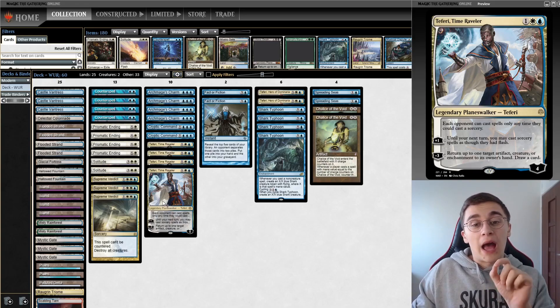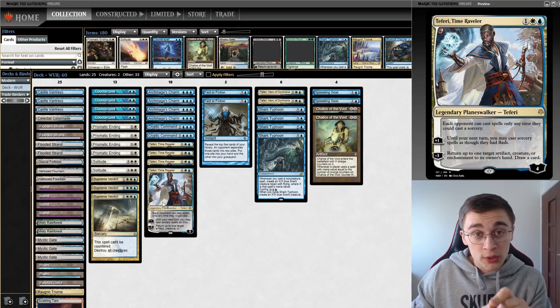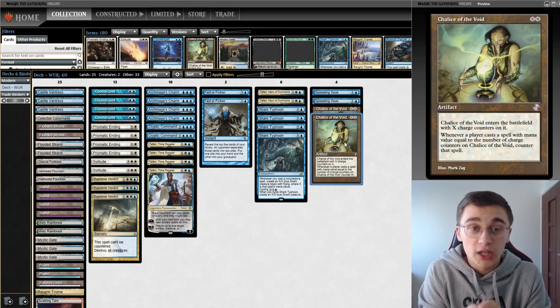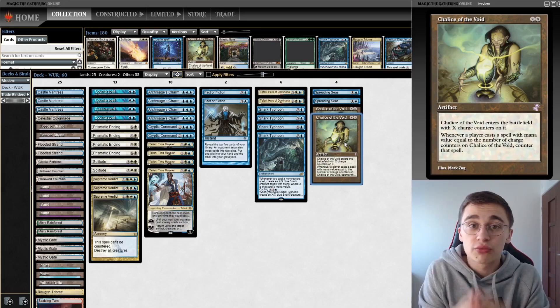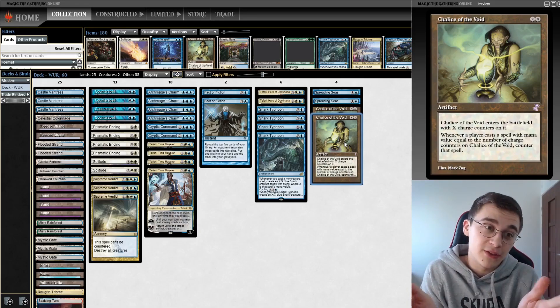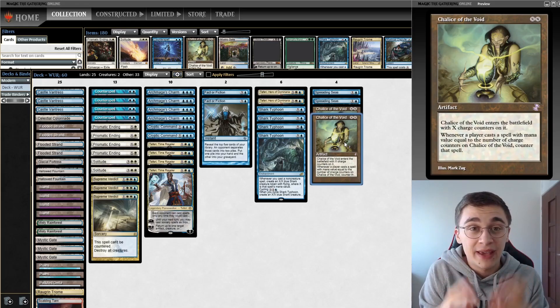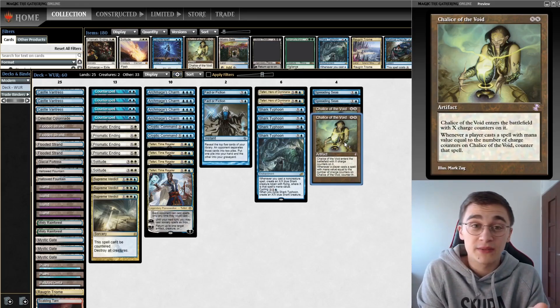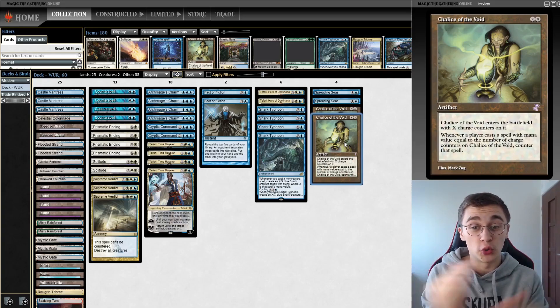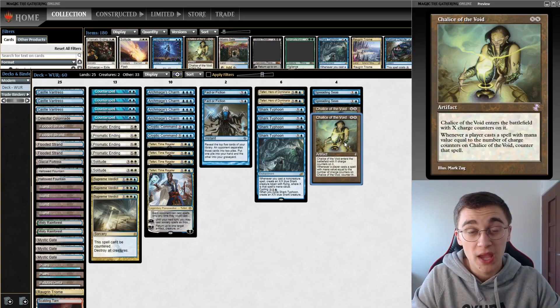It's also instant speed, which is very important. Even more importantly, what's peculiar to this metagame are these four specific slots which Guillaume Moifotapa has decided to use. The first is Chalice of the Void — a card whose purpose is to be placed on either zero or one. Zero is against cascade decks: Rhinos counter, Living End counter, and you can even hit some Mishra's Baubles. We say no to cascade decks. Chalice on one — we know what that is.